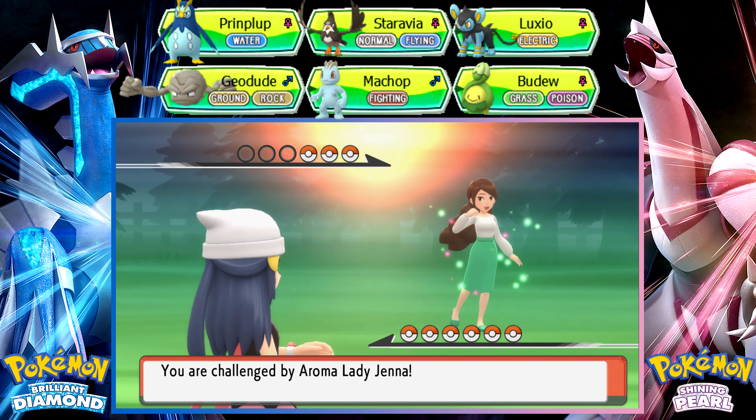She does have Roserade. That makes sense — once you get Roselia, you can use a Shiny Stone to evolve it. I just need to find one. The gym leader has spawned. Before going in, we're gonna go heal real quick.